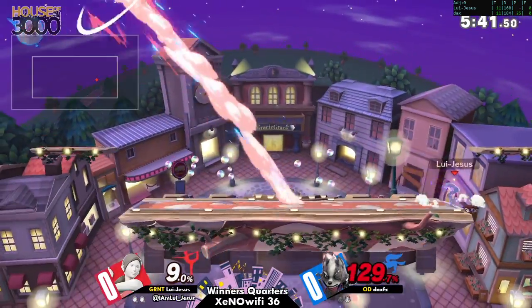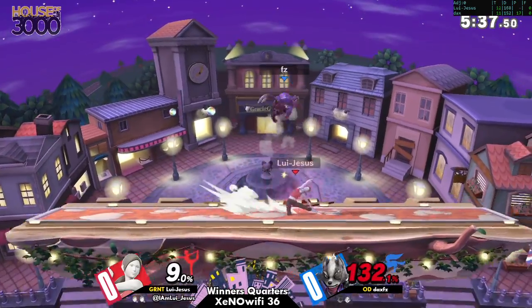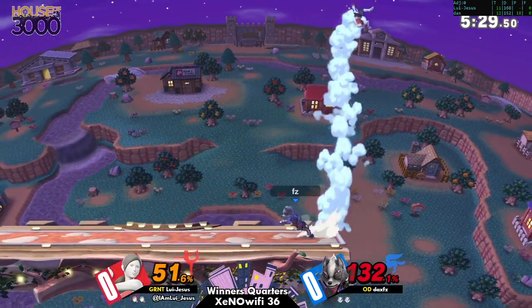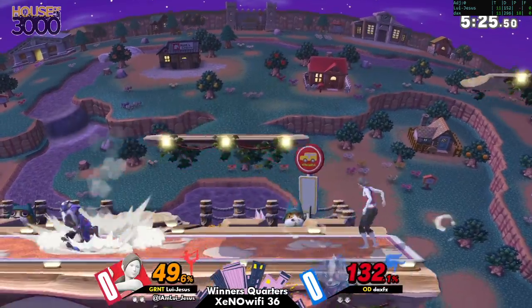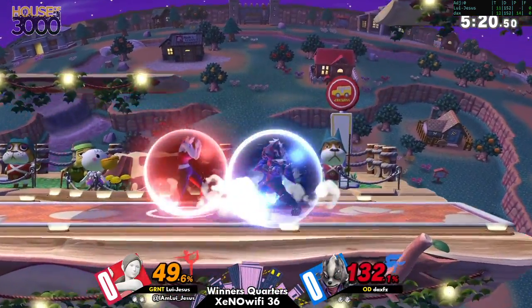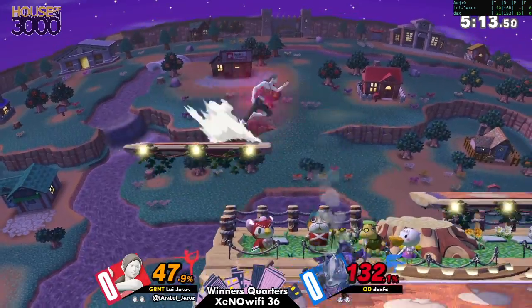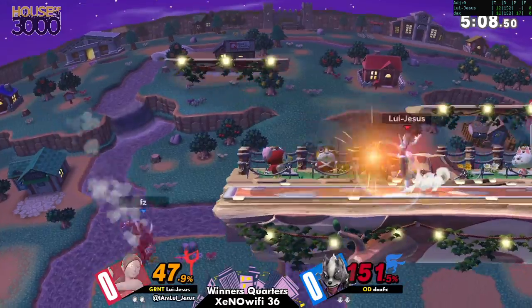Offstage - it's really difficult to stop Wii Fit from breathing in situations like that. Chasing her offstage, especially as someone like Wolf, puts you at a big risk, because then you could get reverse edgeguarded since Wii Fit has a pretty good recovery. Nice empty jump. Baydown actually looked like it was working there, but he went for the forward smash to just kind of explore the spawn - counting on maybe too much effect. Yeah, just throw yourself offstage and go for the deep breathing. Keep doing it.